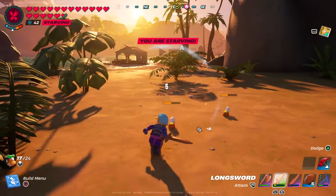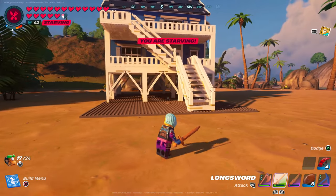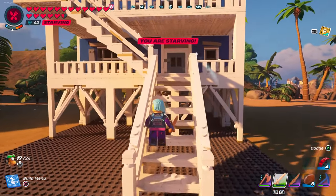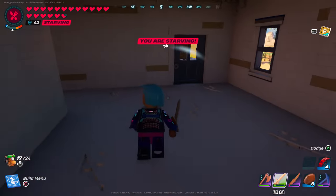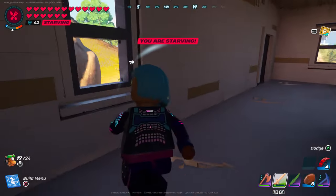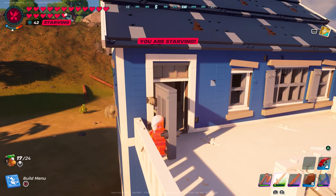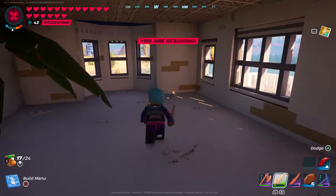Next up we have the Little Beach House. Here's everything you'll need to build it. There's not really anything on the first floor, but there are two entrances to the second floor — one in the back and one in the front — as well as a balcony. On the inside there's one room, a little hallway, another small room, and a back door. There's also another room upstairs and another balcony.